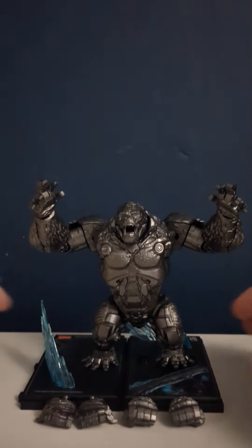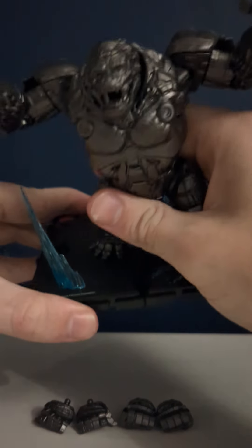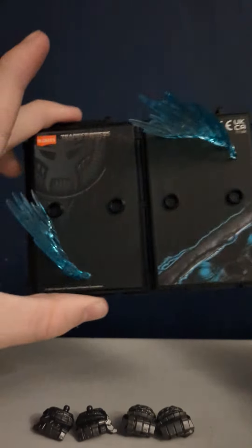So here he is, Optimus Uu'a'a, who comes with a stand, lovely stickers, and some extra utensils. And as you probably just saw, he lights up when you shake him.